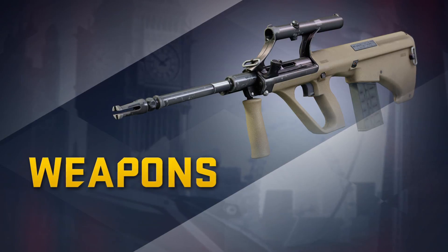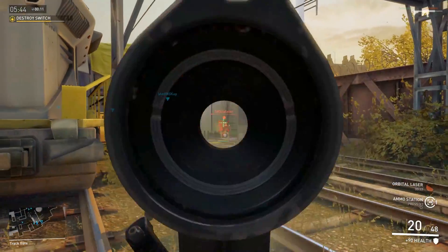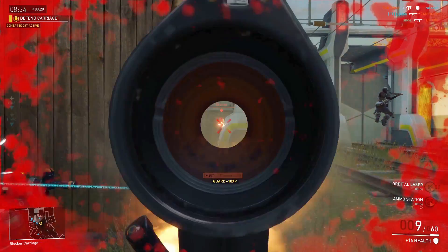Kira's default weapon is the Stark AR. This first fire rifle comes with a built-in sight and is most effective at medium to long range. In your face!